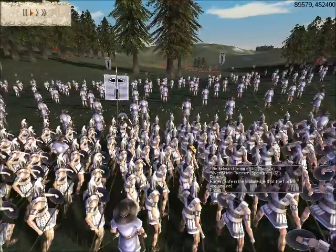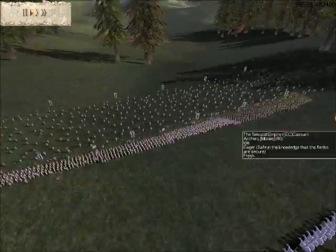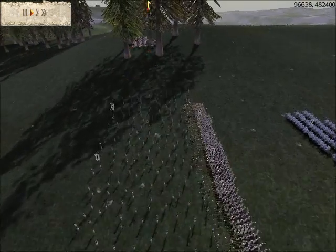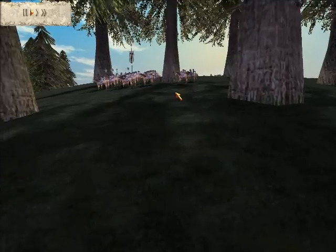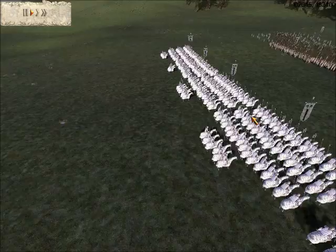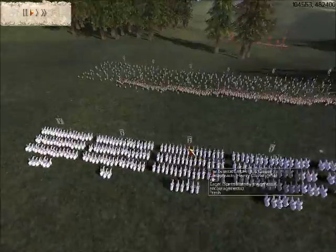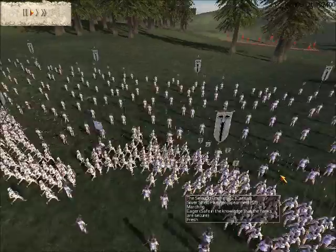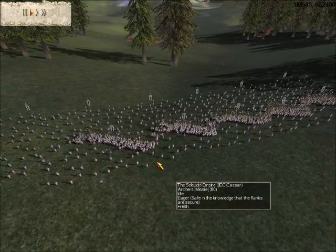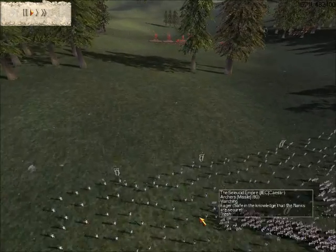The Seleucid army consists of five Silver Shield Pikemen, six regular archers, and two Greek cavalry hiding in the woods — right now you can only see one. He also has five Cataphracts, and a whole lot of archers. His name is Caesar of the IEC clan.